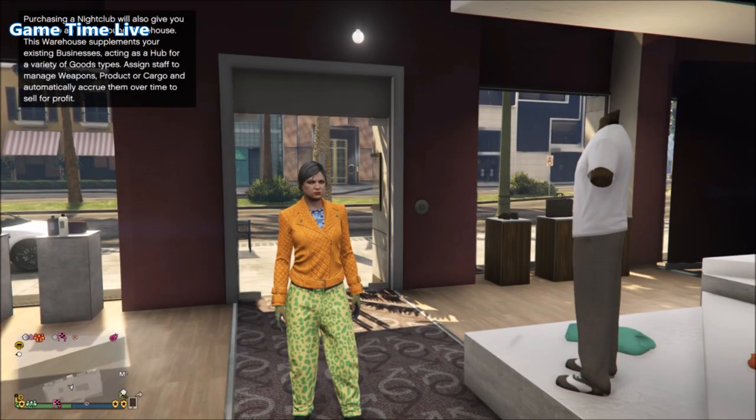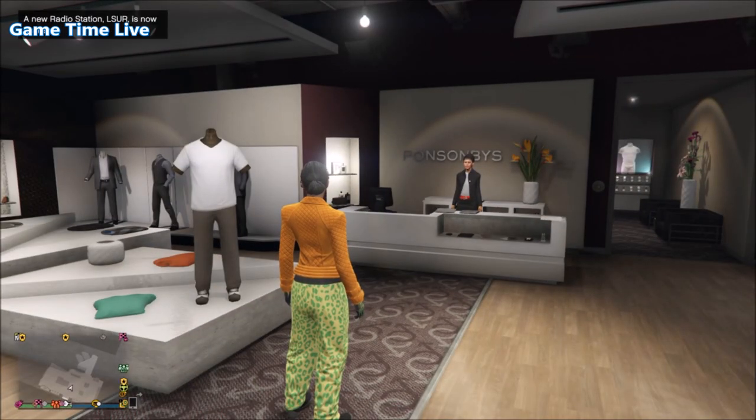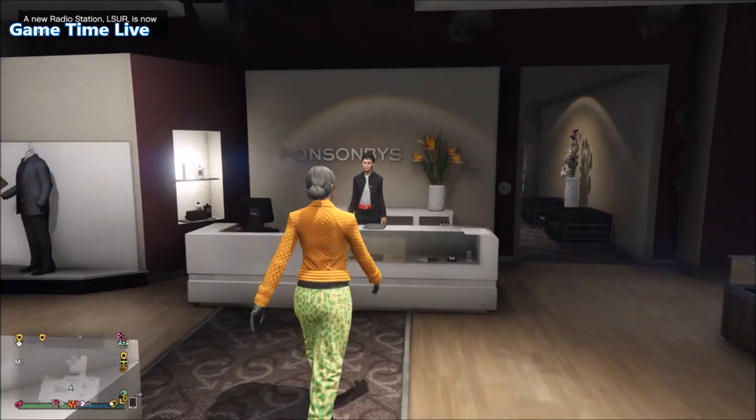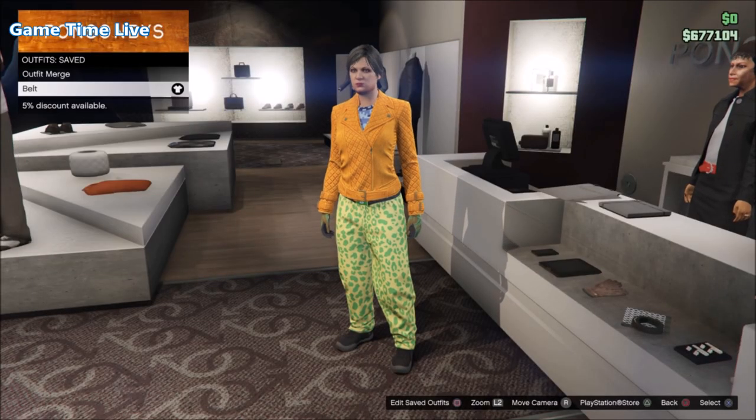Go into GTA Online and if you do not see the clothing store simply hit find new session. We're going to be making two outfits on the female character to transfer over to the male.